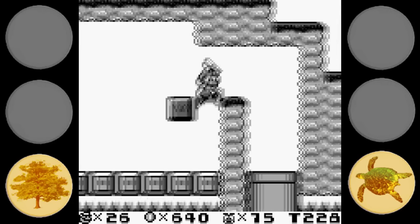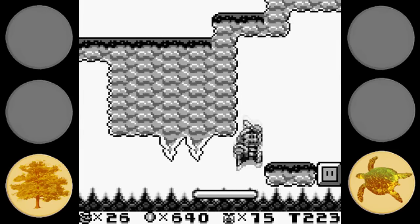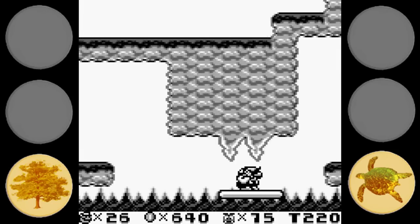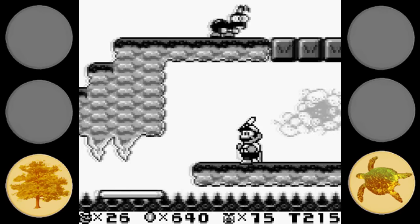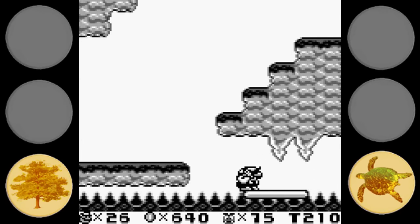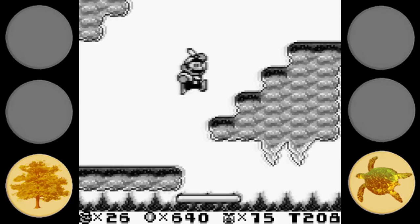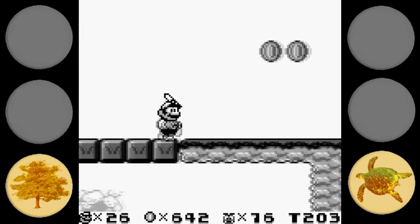I have to not use my fire flower here or I'll die. There's a coin block up here - only small Mario can get in there, but then only fire Mario can get into the little pipe. The downside is I'm no longer Bunny Mario. You'll notice there's theme naming here when Mario has power-ups.